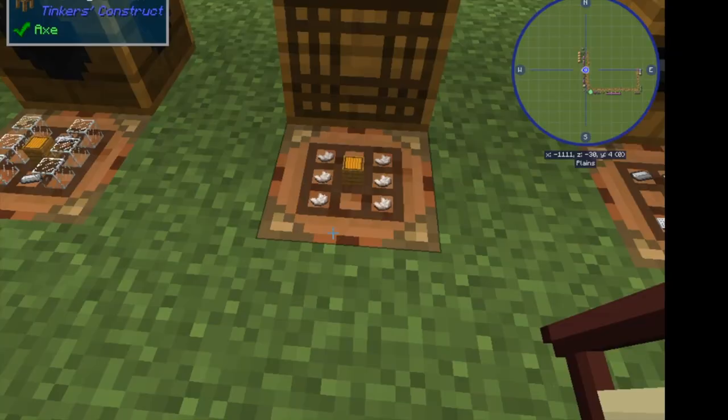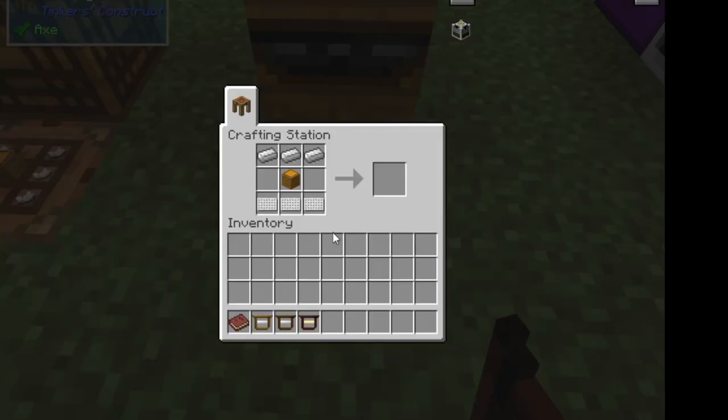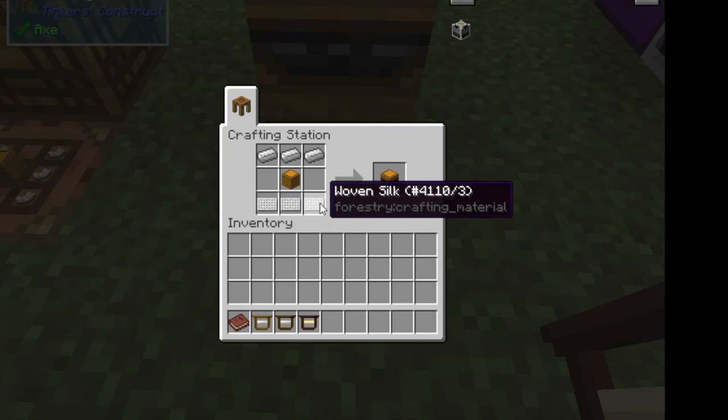The stabilizer prevents genetic decay — you always want to put one of these in your alvearies. It's made with quartz and an alveary block. The last block you can make is the sieve. If you want to collect pollen from your bees, which you can then use to go down the arborist route in Forestry and breed trees, you're going to want a sieve. The sieve is made from woven silk — we'll talk about that in a minute because you need it for bees as well — and an alveary block with a little bit of iron. It will catch pollen clusters that your bees collect from nearby trees, and it does need to be Forestry trees or vanilla trees that have been turned into Forestry trees.